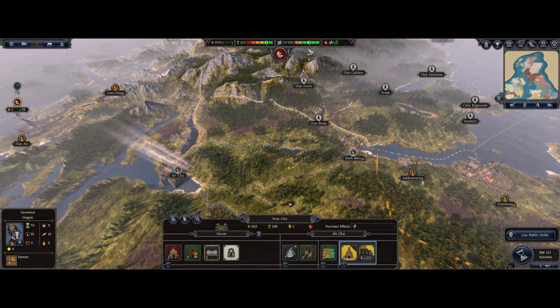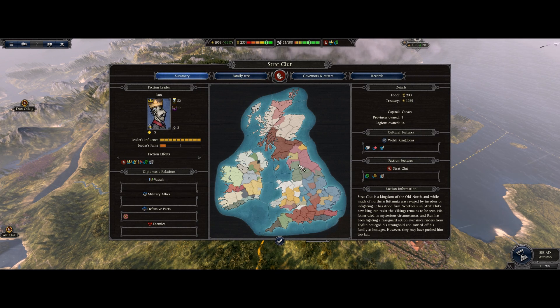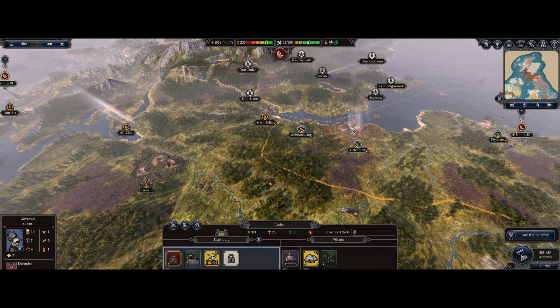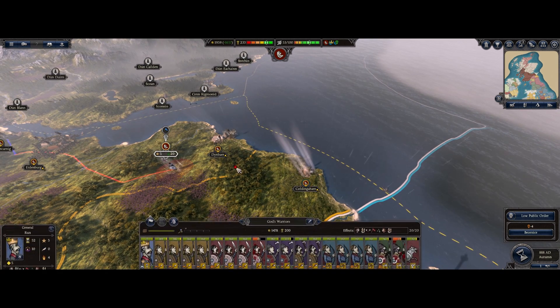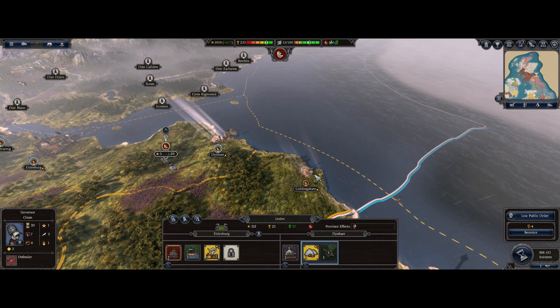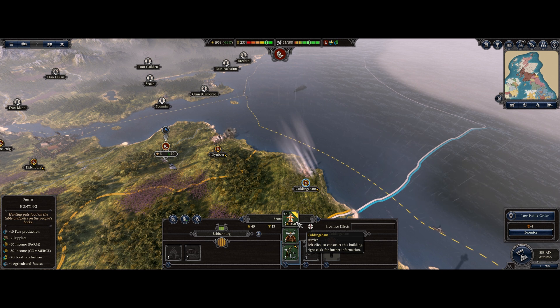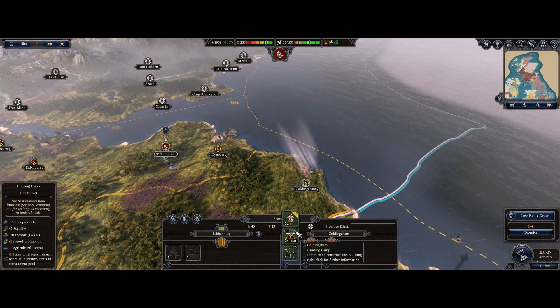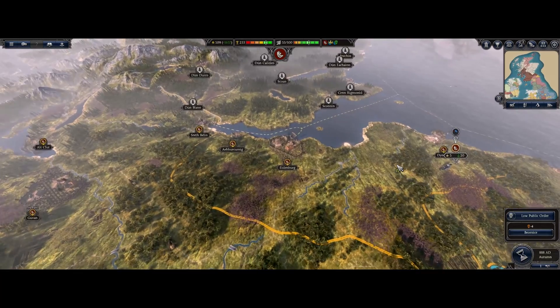I should probably muster up another army because it'd be easier - I can take two armies up the sides and then one straight down the middle. That would be easy. Our treasury isn't the prettiest but it's not bad either. Low public order over here - why is that low? Oh, let's actually get food production - that's 20 food and 10 for two supplies. That actually seems a lot better, let's do that.